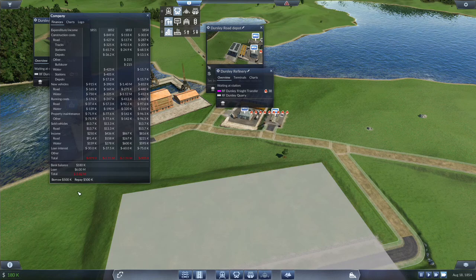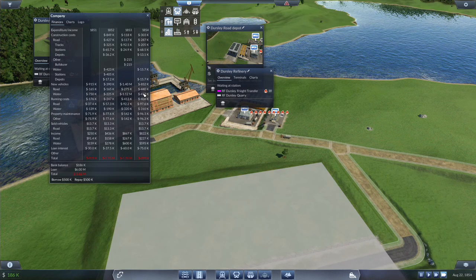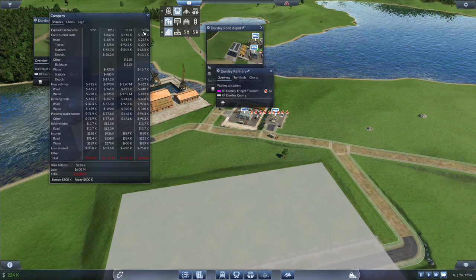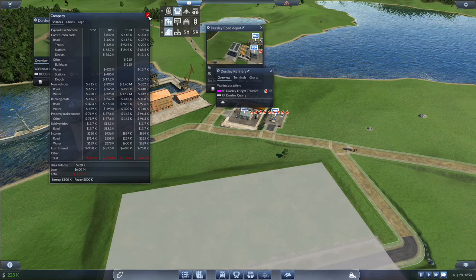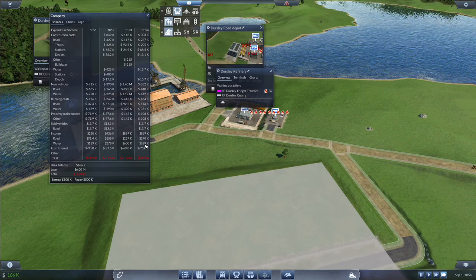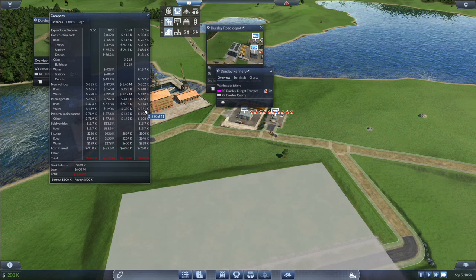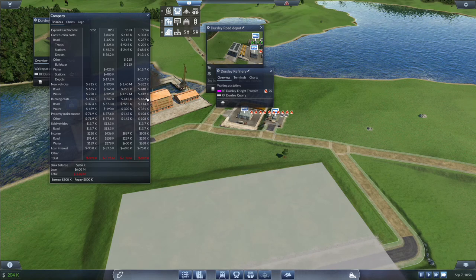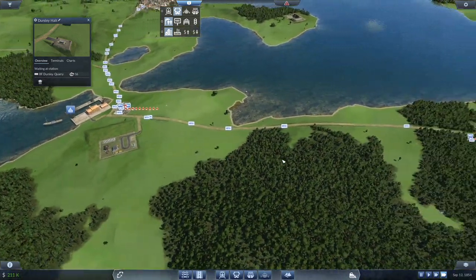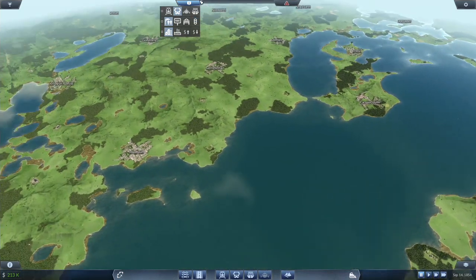We have 180k in the bank. We had 412k in new vehicles — most of our losses are pretty much just new vehicles. We had some construction costs. 6 million in loans. 629k in running costs for water versus 351k in maintenance costs. 906 on 406 — it's about 2-to-1. I'd like to hop over here and see how that is doing.